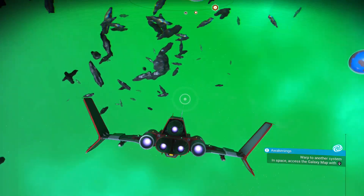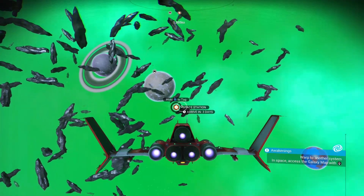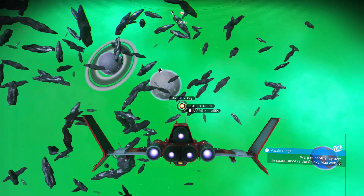First thing you're going to want to do is head to your nearest space station. It should have a little icon as I'm showing on the screen now and it should be labeled 'Space Station.' What you're going to want to do is just use your pulse drive and get over there.